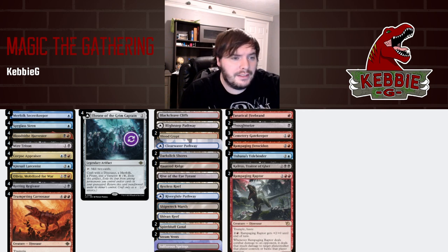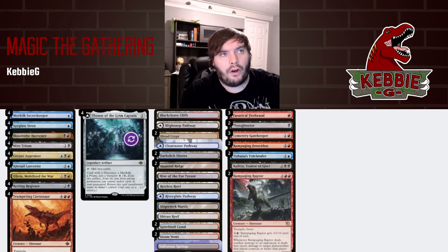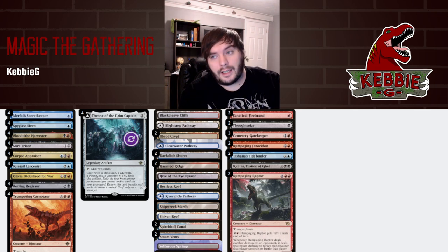Rotting Regisar is kind of a chunky beatdown dinosaur that's only one black, which is quite relevant since we're a three-color deck. Sideboard-wise, we have Firebrand — it's a pirate that can snipe small creatures. Thoughtseize is a way to hate on control. Gatekeeper hates on stuff like Lotus Field combo decks that cast a lot of spells in a given turn.